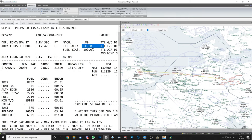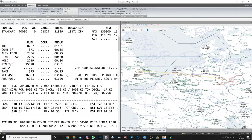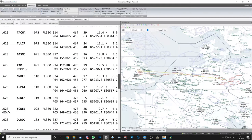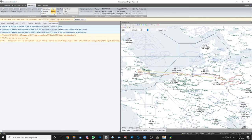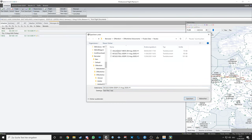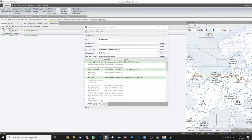Compute the flight and double-check the OFP — sometimes PFPX gives very low flight levels due to route restrictions, which you can force to a different altitude. Once everything looks good, I validate, then release the flight plan, save it, and can send it to VATSIM and export to X-Plane.